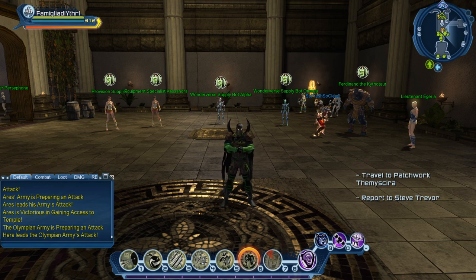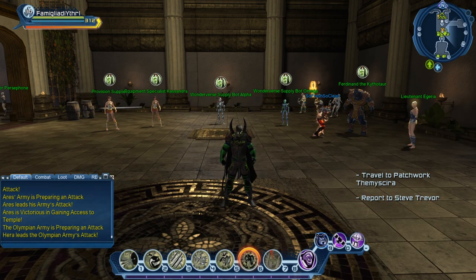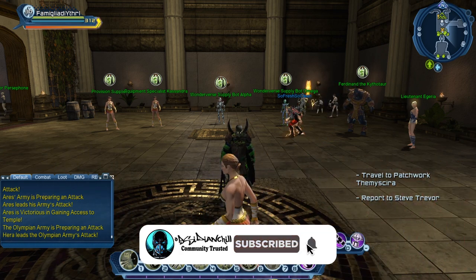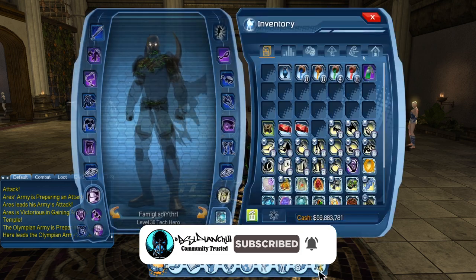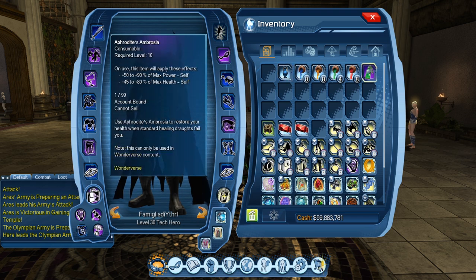Hey there guys, this is Obsidian Chill, got another video for today. This is a continuation of my test server content regarding episode 38 Wonderverse. In this video we will be going over the brand new consumables. It's similar to the Halloween event where you had to fortify candy to get trick-or-treat boxes, similar to just as a dark with the Vampire Lord and his consumables, and now we have this one for Wonderverse content.